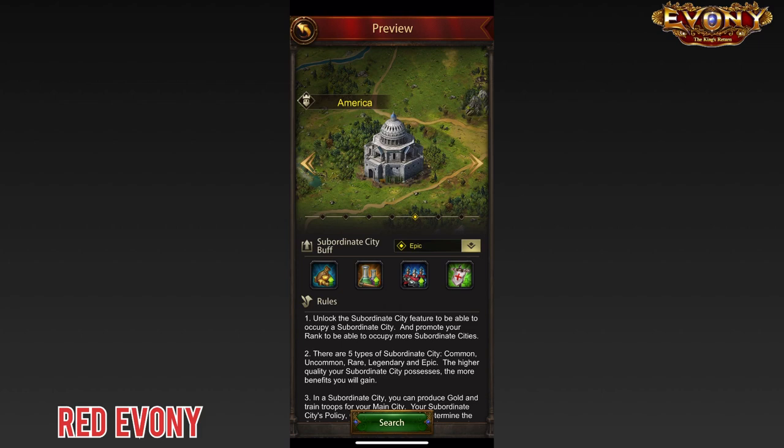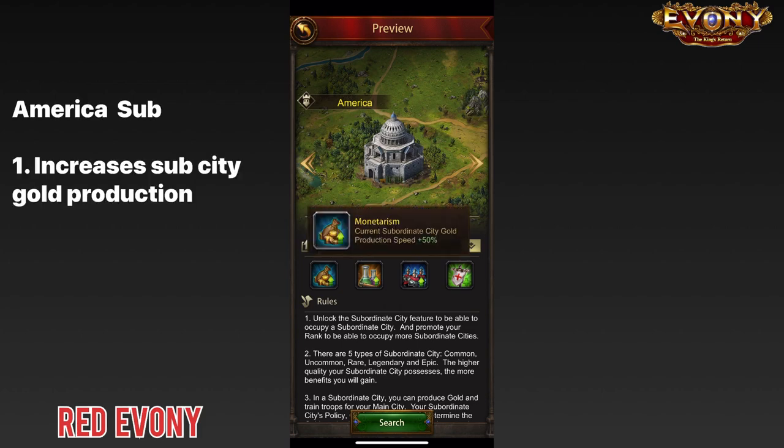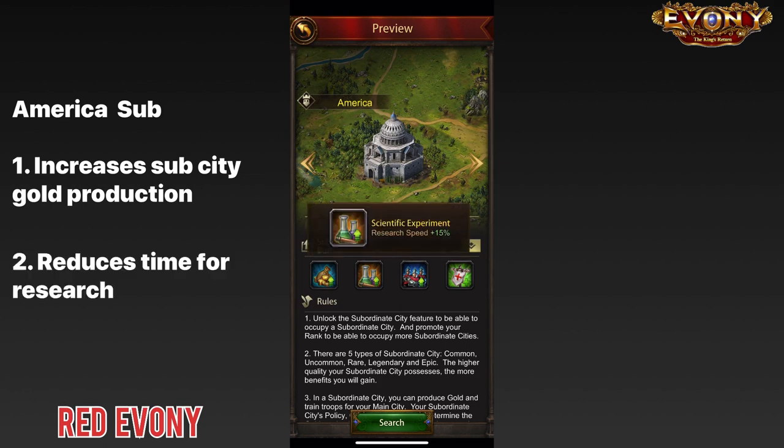Moving on to America. First buff: current subordinate city gold production speed — it increases the amount of gold you can get from each of your subordinate cities. Second buff: research speed — it increases your research speed, shaving off some of the time required for the various technologies you are researching in your academy.